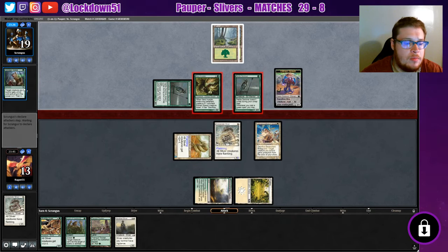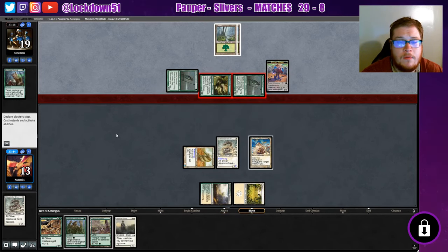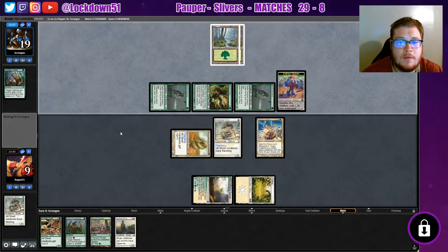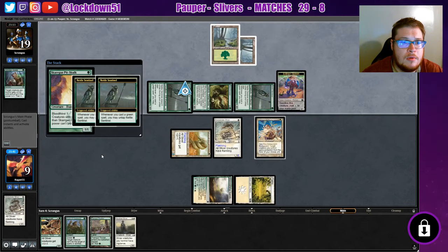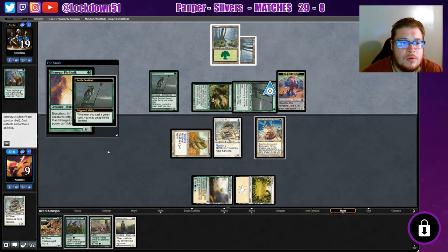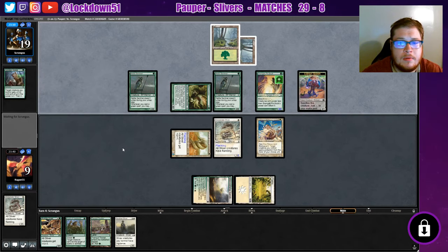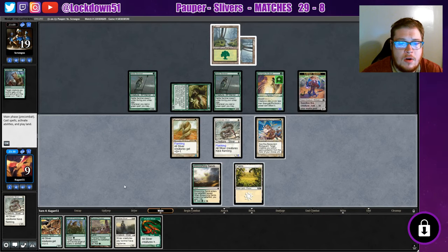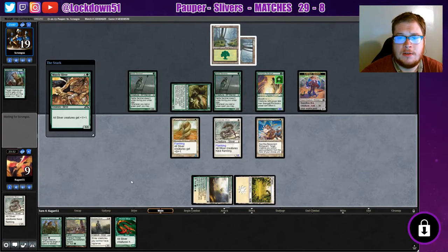This Savage Swipe card is great — it's from Modern Horizons, it's a pretty good common. We'll eat the four. We're gonna see kicked Vines — no, okay. Untapped, untapped. We are in rough shape here.